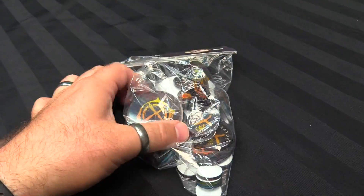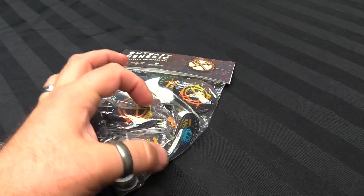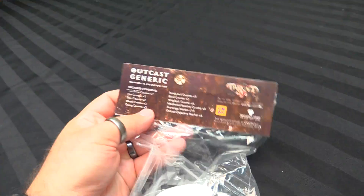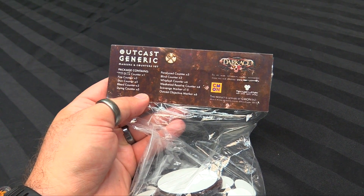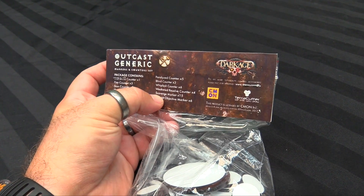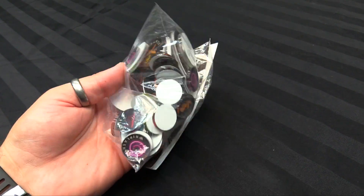I do have an Outcast one as well that I haven't opened yet because I don't play Outcasts — I might give it away as a prize. But it also has scavenge counters. You get the same sort of idea, enough for your faction: stiff drink counter times 1, fire counter times 3, stun counter times 5, bleed counter times 3, dying counter times 5, paralyzed, blind, whiplash times 6, 15 scavenge markers, 4 weakened resolves, and the cool Outcast objective markers as well.